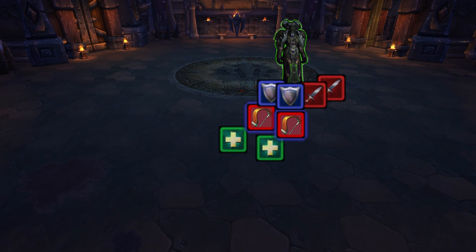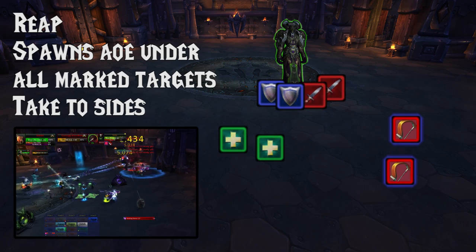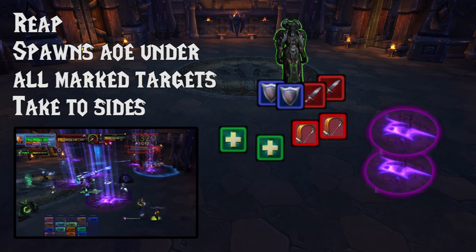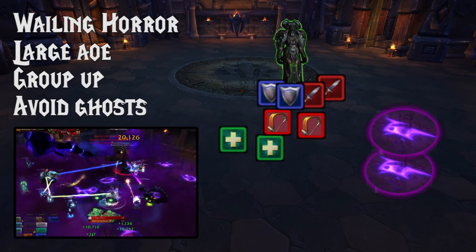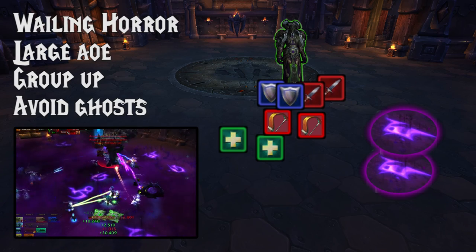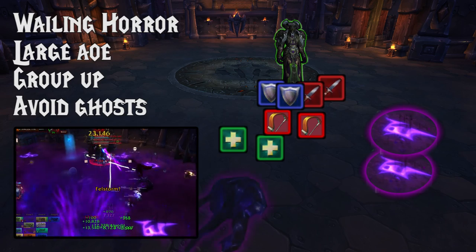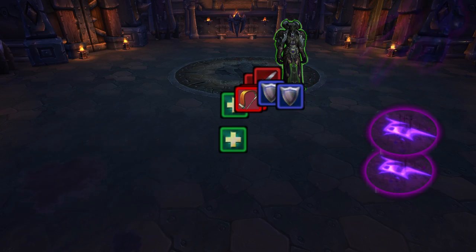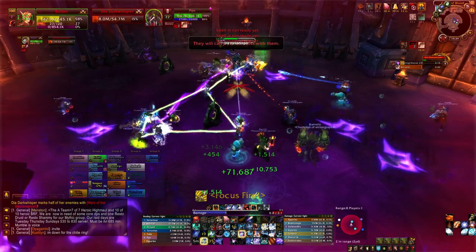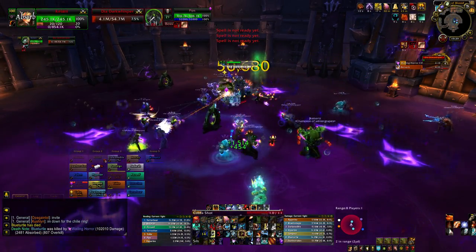Keeping the number of Marks down is very important for her next ability, Reap. All marked targets will get reaped, leaving a damaging AoE on the floor. So anybody who's marked when Reap is coming, move out to the side of the room where possible. Her last ability is Wailing Horror — a huge AoE in the entire room. Everybody should stack up because it's going to deal a lot of damage, but there are Wailing Horrors, little ghosts which fly around the room — avoid those because they do a lot of damage as well. When she reaches 30%, she'll mark half the raid, but she will no longer cast Reap. By that time it really shouldn't be a problem and you should just be able to finish her off.